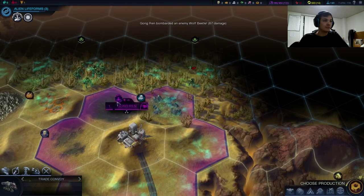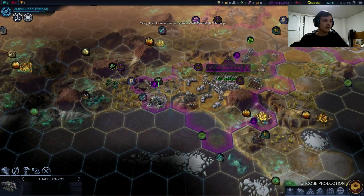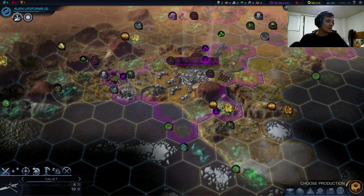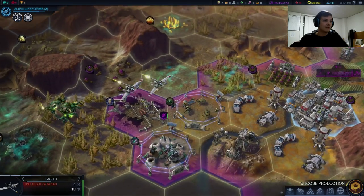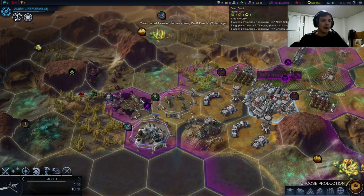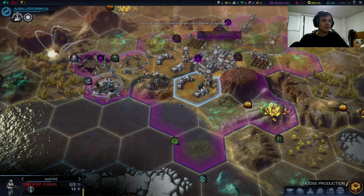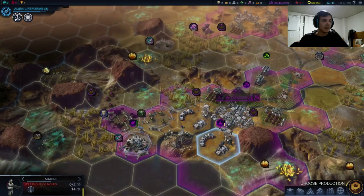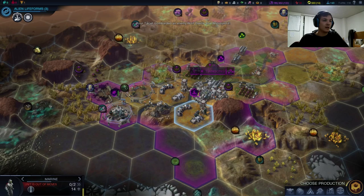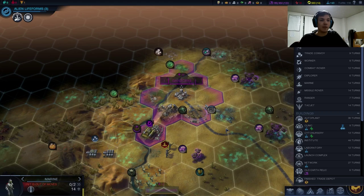I love the animations in this game. My veteran marines — march! So there's a wolf beetle there. Let's just heal up and wait for some reinforcements. I think the TAC jets can bomb that guy. The TAC jets are going to eat this guy for dinner. Let's move him up. I'm glad it's not quite like Civ V, where if you try to move something while a bombing is going on they kind of just fly around in circles forever. I'm glad they've at least done away with that.